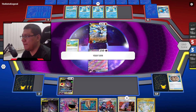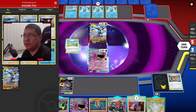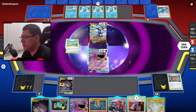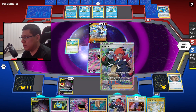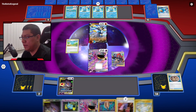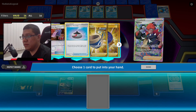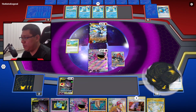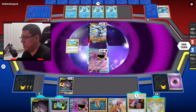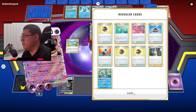Vamos a traer a Banette. ¿Cuántos trainers tiene? Tiene Boss. Vamos a usar Rite Hand, voy a ponerle energía a Banette. Vamos a traernos una Serena que nos puede servir para el próximo turno. Pokéstop, venga, no salió nada bueno. Y Poltergeist que llega hasta los 1800 — un chingo de cartas.